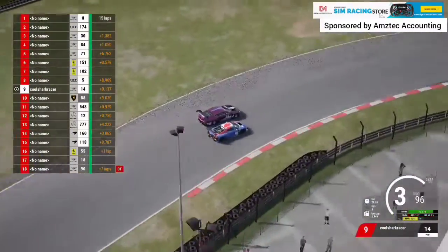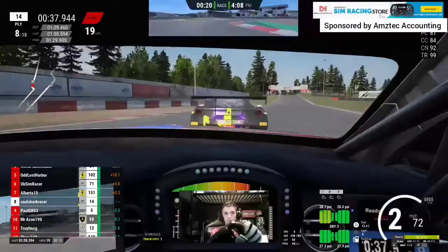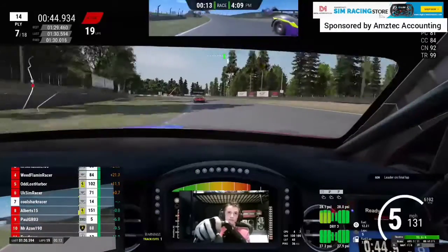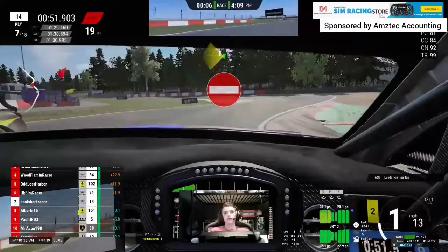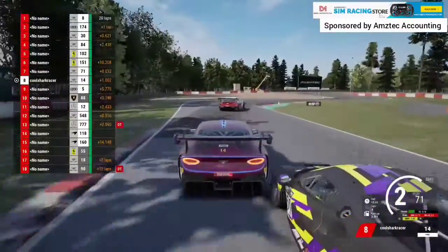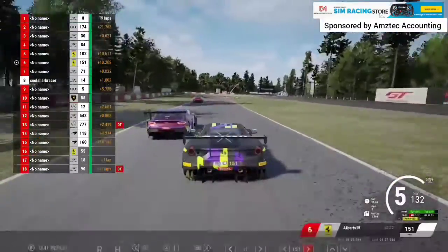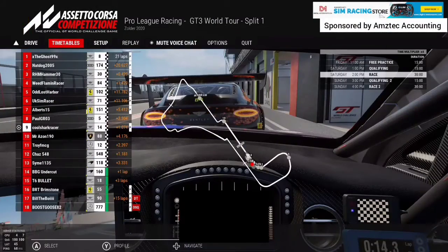Coming around the right-hander, we get the job done up into P8. Now with about two laps left, as we come past Alberts, he's made a mistake and we're on the outside. Coming into the second chicane, Alberts spins us round — he jumped over the kerb and spun us round. He didn't give us a position back, so that cost us two positions. Looking at the other angles, our chase angle shows Albert bumping us twice and spinning us round. You can see Albert's angle — a little tap coming into the corner entry, then completely cutting the corner over the kerbs. That cost us two positions and we ended up finishing P9 in that race.